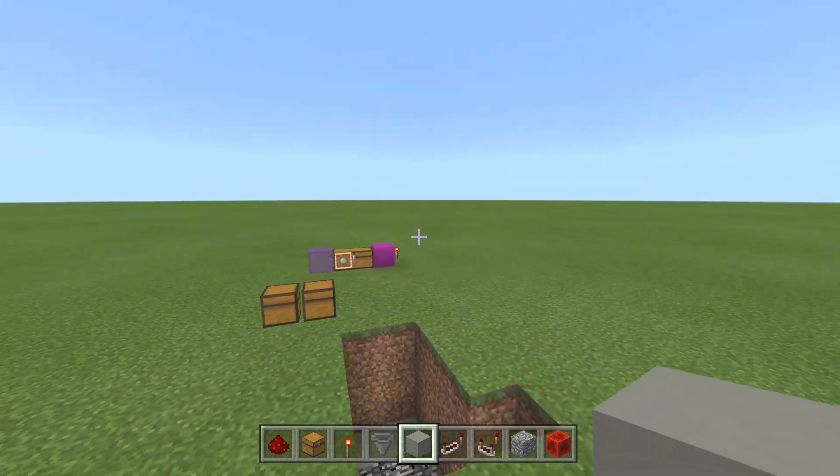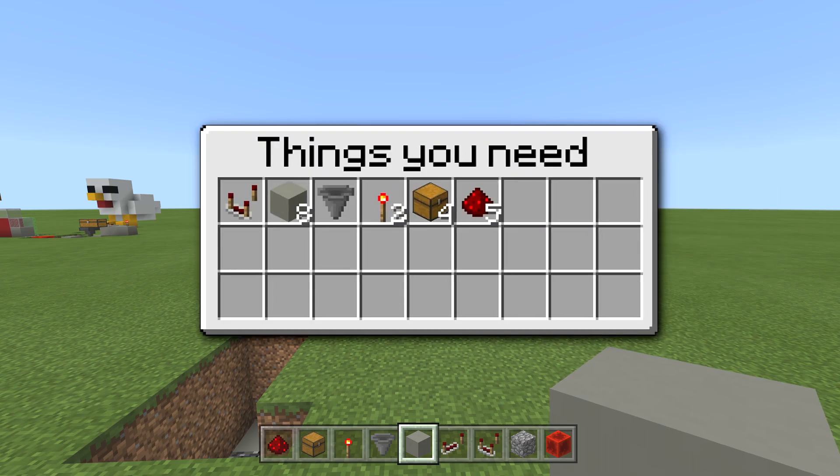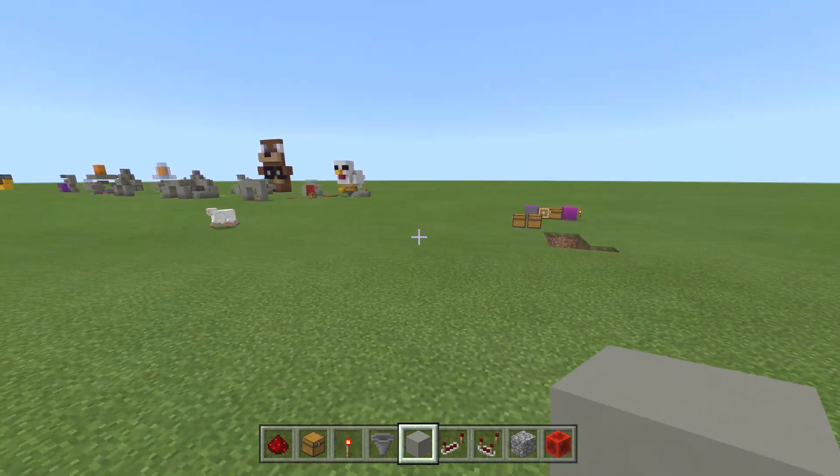I'm going to show you how to build this right now. For this build, you're going to need one comparator, eight blocks of choice, one hopper, two redstone torches, four chests — maybe only two — and five redstone dust. Let's do it.